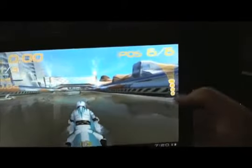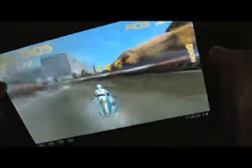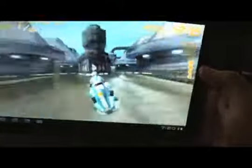We're going to go with the Stingray. Notice at the top you have your position, lap time, your OpenFeint username, and some other timers. On the right-hand side you have what is basically a boost, and that boost will charge whenever you do tricks.